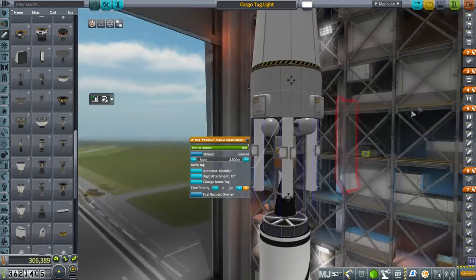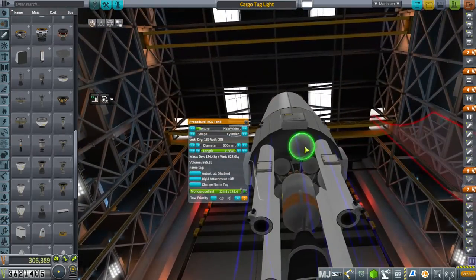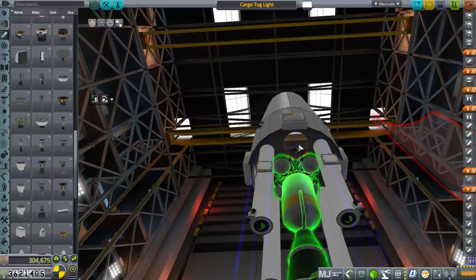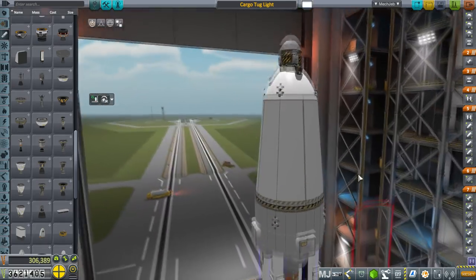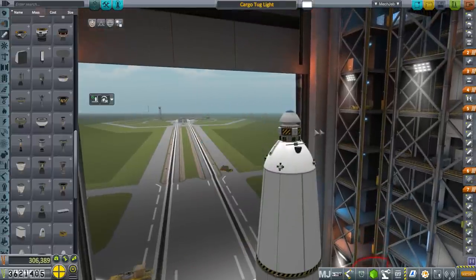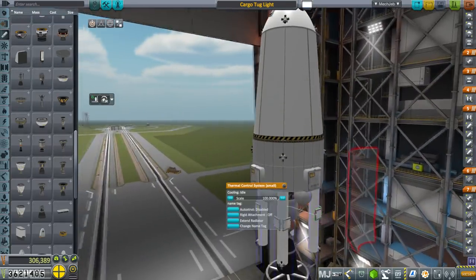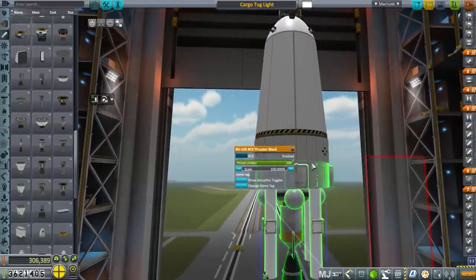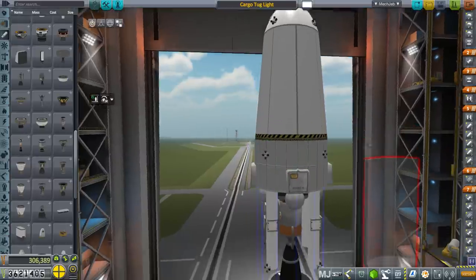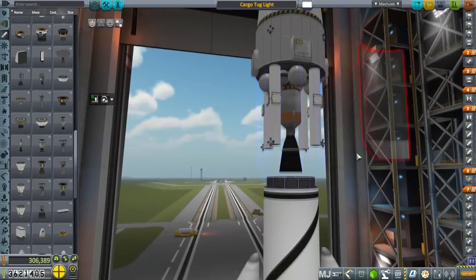These are monopropellant tanks — we don't want to have to refuel this with monopropellant constantly. There's also a liquid fuel tank up here. It's uncrewed; we have antennae, solar panels, and radiators. The monopropellant pods also help extend the RCS thrusters. The center of mass is here — these are mainly for roll control, with good leverage from the thruster sets above and below.